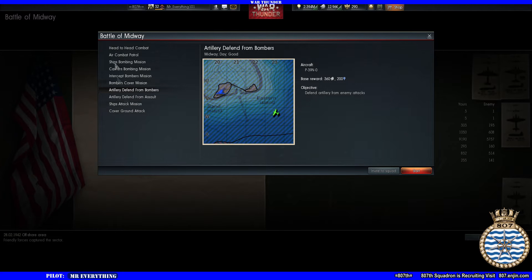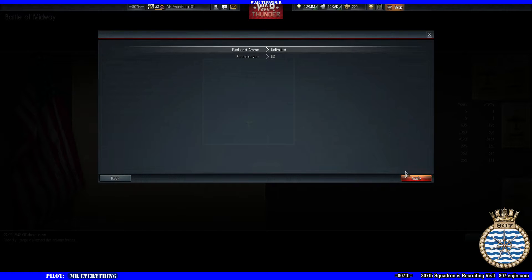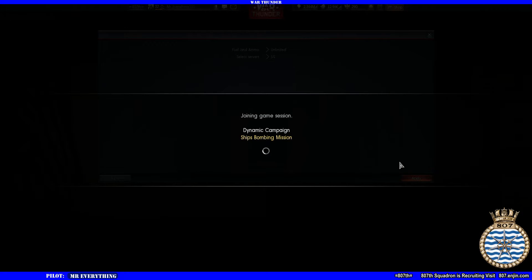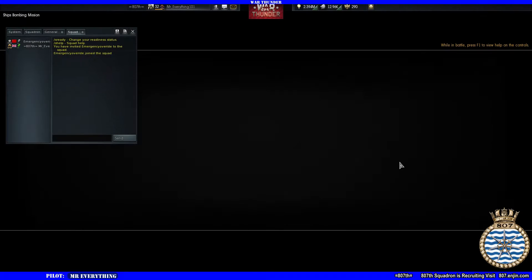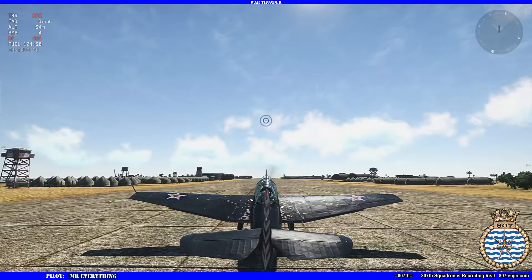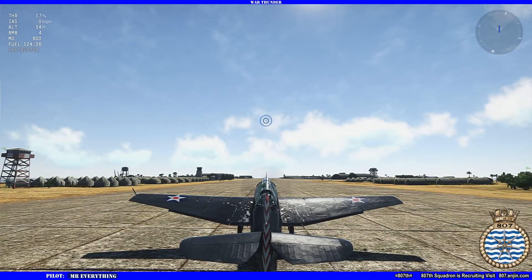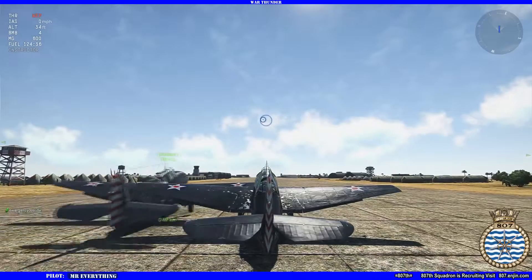One through ten — any one of them, doesn't matter. Three. It's the offshore area. Yeah, cause we don't know what plane we're gonna get anyway, but it said Wellington. Wellington shouldn't be at Midway, right? Yeah, it's not a Wellington. See? They give us whatever they want to give us. That must translate as Wellington.